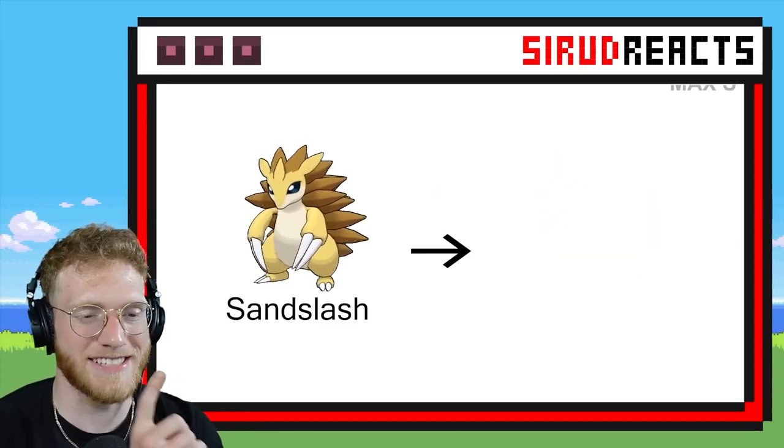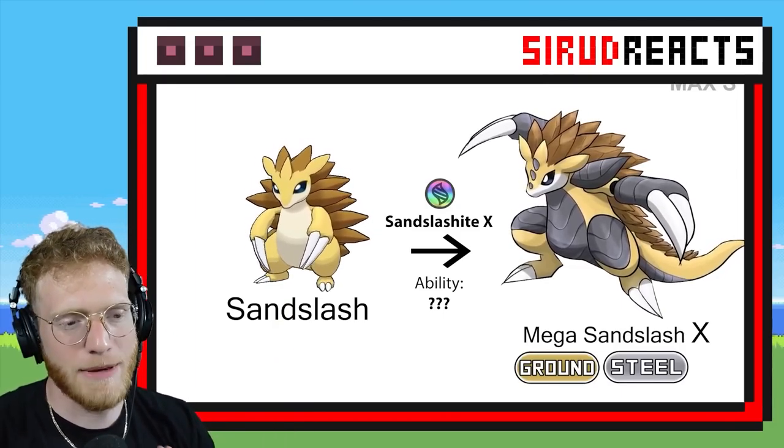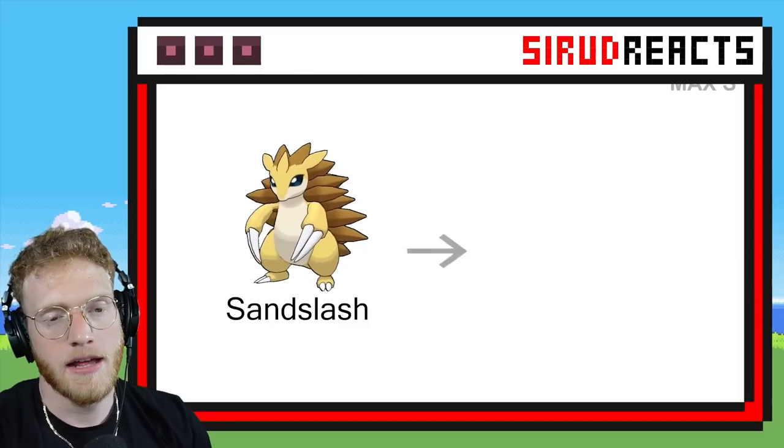Mega Sandslash — this could be sick. I want the spikes to be huge! Ground and Steel — okay, that's pretty cool. Please give me Sandslash with huge spikes. They didn't quite do it — that's a little bit disappointing.